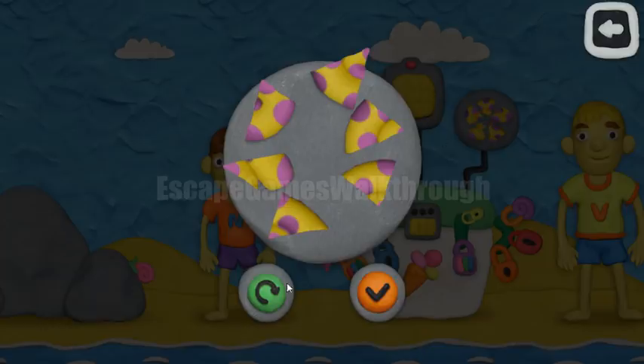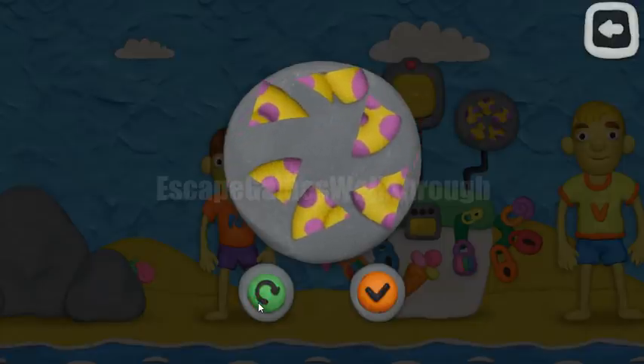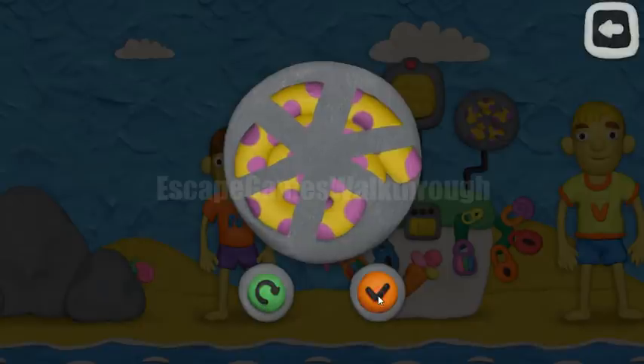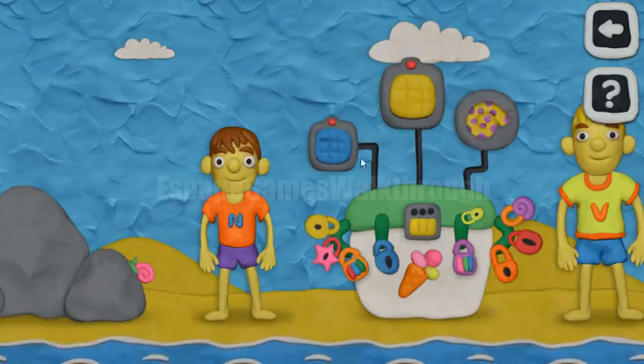Here's the first lock. We can open it if we rotate these pieces into the correct order. And now let's use the checkmark to assemble this shell. Next, this puzzle is solved.